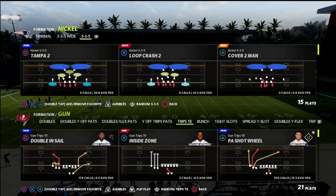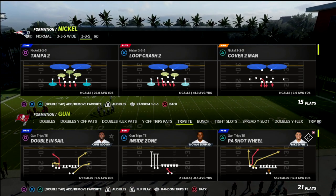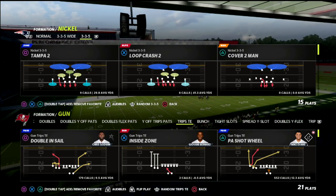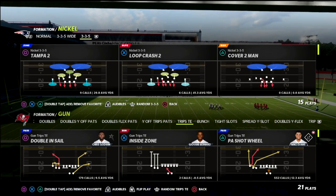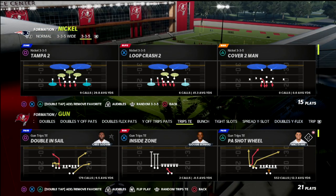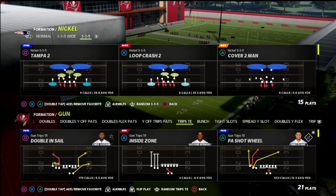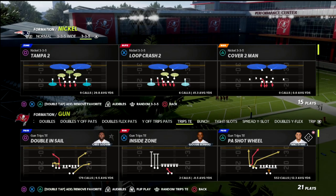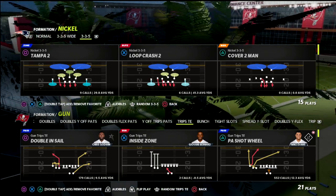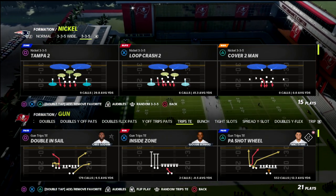In today's video I want to show you a shallow cross style concept that you can do out of Trips Tight End in Madden 22. Trips Tight End is by far the best offense in this game in my opinion for several different reasons. You get great pass protection, great route combinations, and you have so many threats within the formation that can really put the defense in a hard position. It's got incredible alignment and great motion snaps.